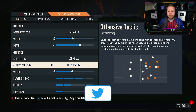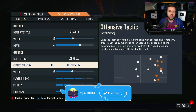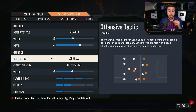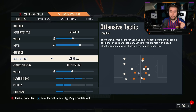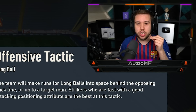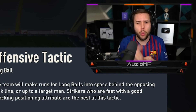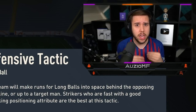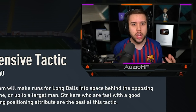The reason I have chance creation on direct passing is because it pushes back your opponent's defensive line, allowing your CAM, left CAM, and right CAM to have way more space to work with. Long ball works really well on this formation because there's always a very unexpected run happening — if your opponent doesn't see it, you can go for it and next thing you know you're through on goal.